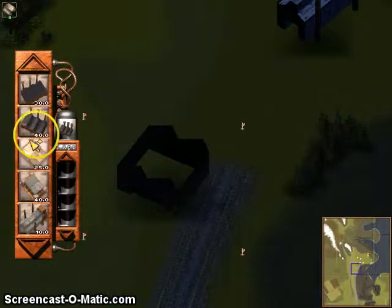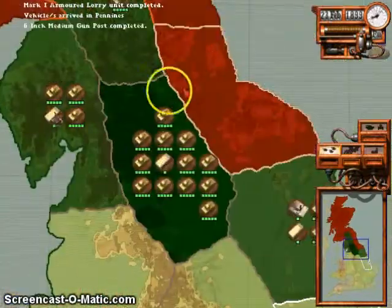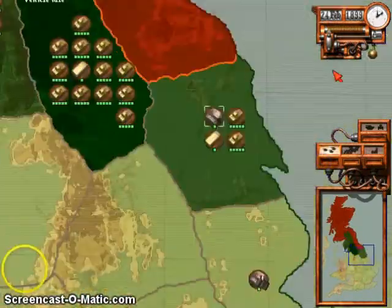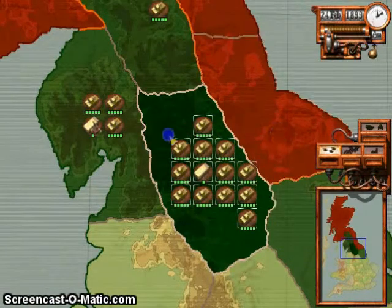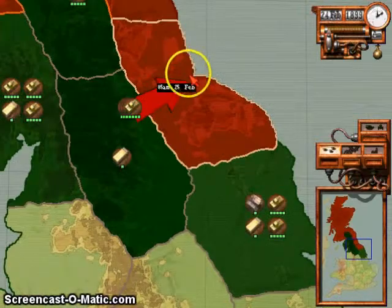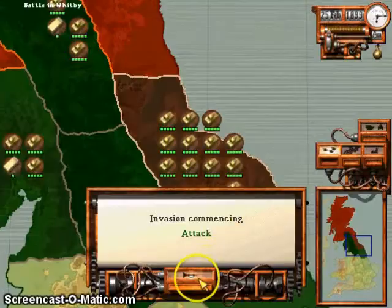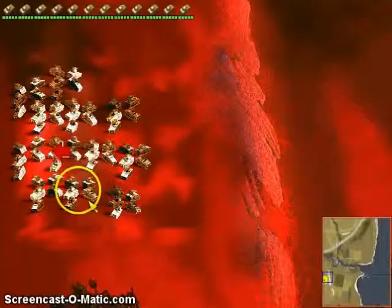Vehicle factory level 2 is up. Battery formed and ready for order. We've got 60 armored lorries — that's enough to take down 4 scout machine units.